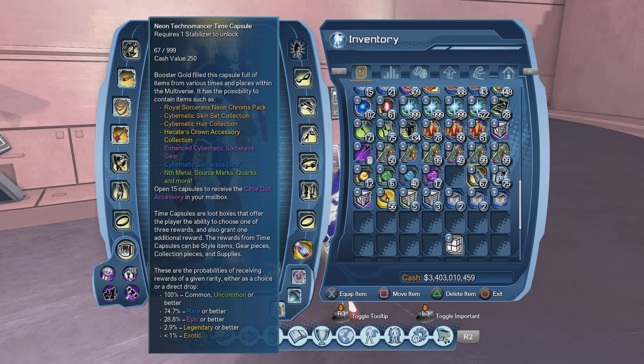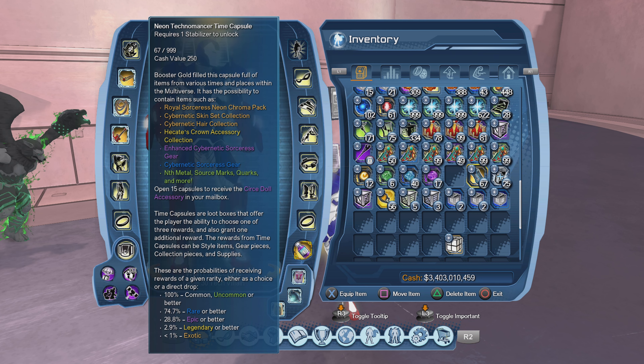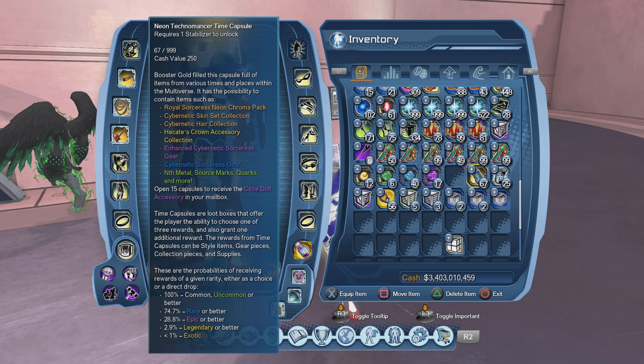I'll show you guys right quick — I'm not bullshitting you. Let me go to feats, go to the style section here — all sizes completed here, iconic all sizes completed, and the team styles I'm just missing that emblem but that's from the elite raid. So yeah, everything tied to time capsules is already completed as you guys can see.